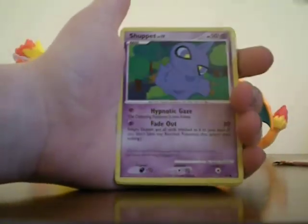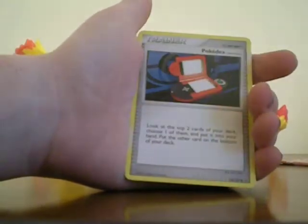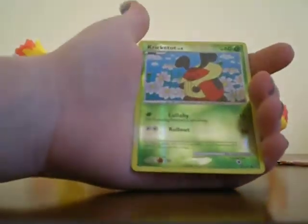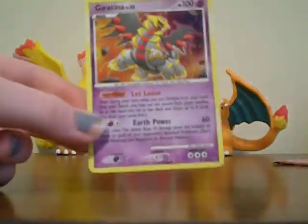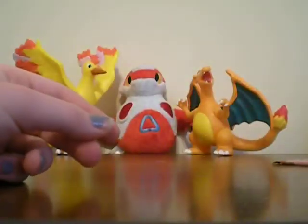So we got Lickitung, Shuppet, Mymble, Flaaffy, Riolu, Muk, Pokédex, Rainbow Energy, Piloswine, and Giratina. This is not the Giratina I'm wanting, though. I have the Giratina already — that's not as cool as the other one, but it's still cool.